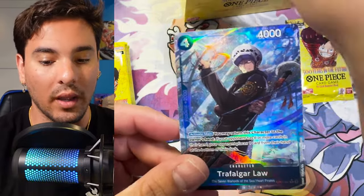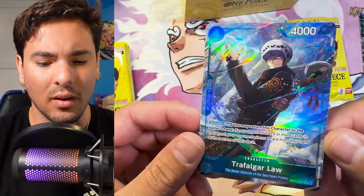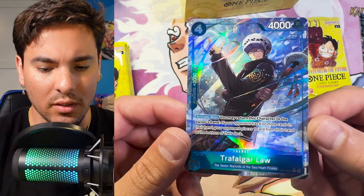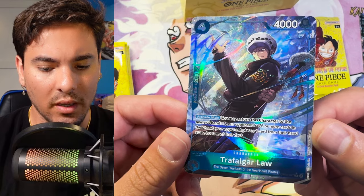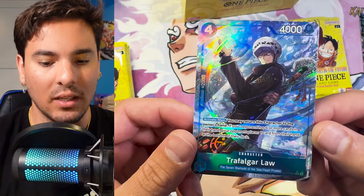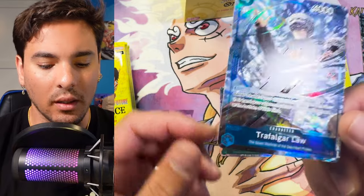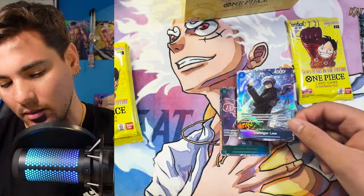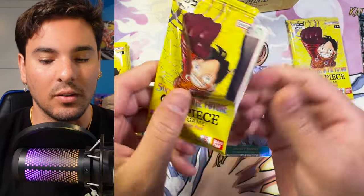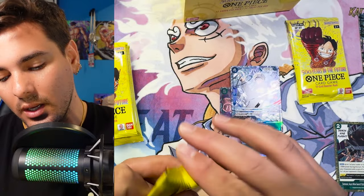I'll definitely be picking up singles. Oh, Law. Actually, I didn't have this one either. It's a 2k counter. Activate main: you return this character to the owner's hand. If your opponent has six or more cards in their hand, your opponent places one card from their hand at the bottom of their deck. So you bounce him back — interesting. He's like a 2k counter you can get back in your hand. You can play him with the Law. I can't tell if he's blue or purple — I'm kind of colorblind. If it's purple, then you can use him in Red Purple Law. If not, he's a 2k counter you just bounce back in blue. He's probably a Warlord for Boa, I assume. That's pretty good actually.